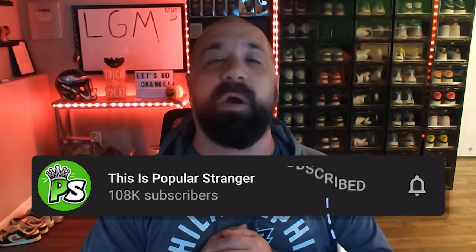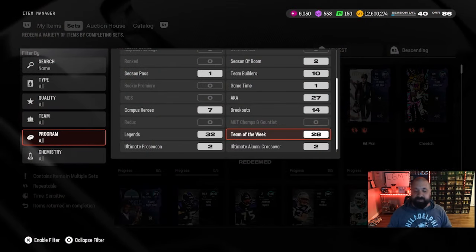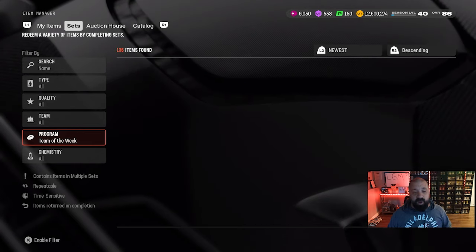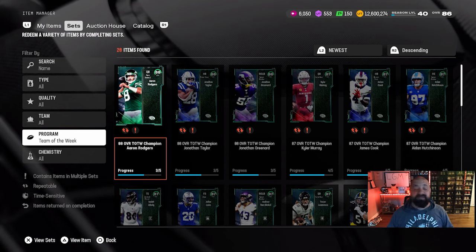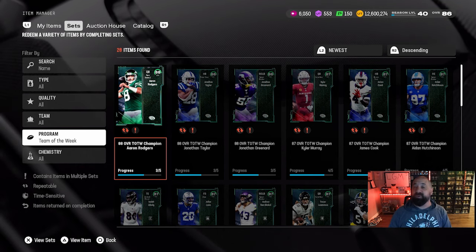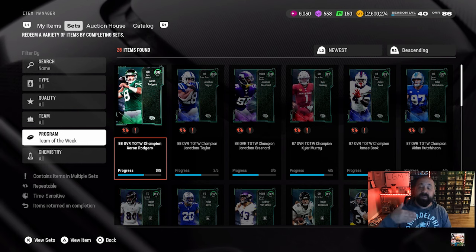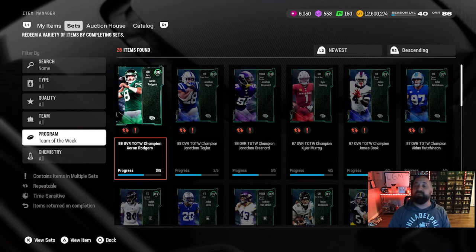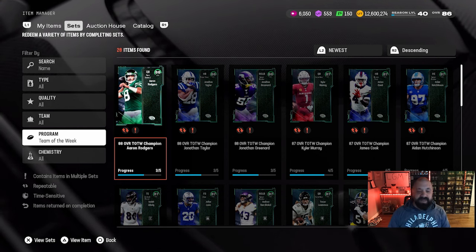In today's video we got predictions for Team of the Week, week number four, which will be dropping in-game tomorrow afternoon. We are going to be jumping up to 89 OVR champions and 90 overall LTDs on Thursday when the Gridiron Guardians promo comes out — EA basically leaked that yesterday and we put it out in a video if you missed it, go watch it.